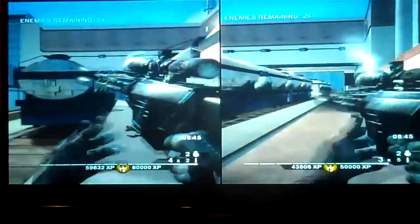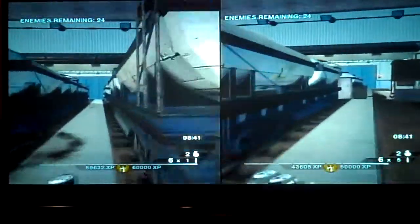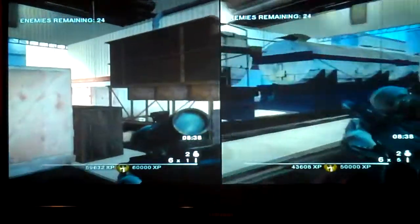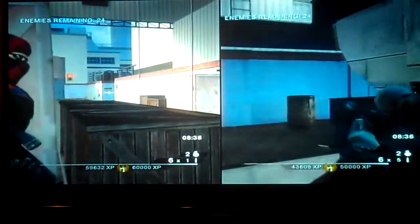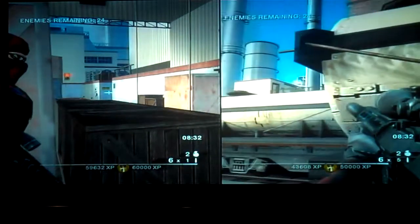At 24 guys left, move up to the next positions: one person behind this set of boxes and the other person in the back of the trains. Snipe the four guys that will come to this upper deck and then move up.